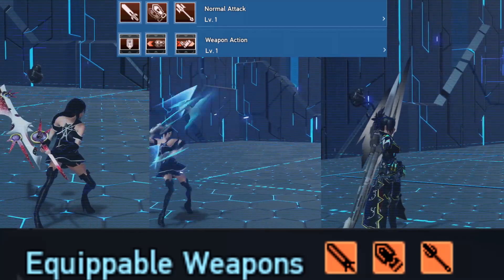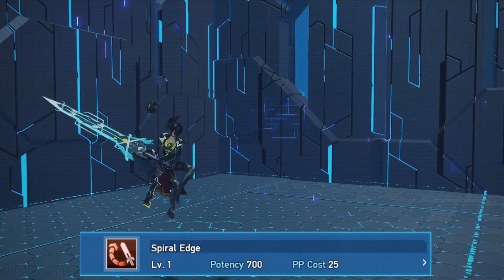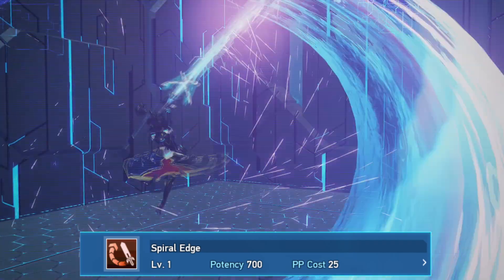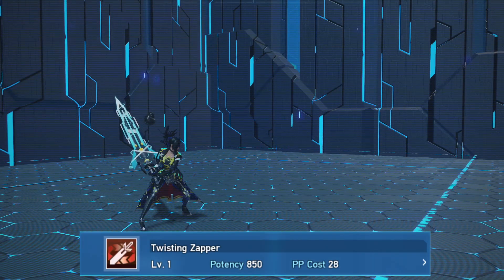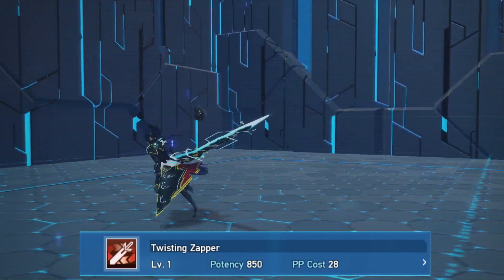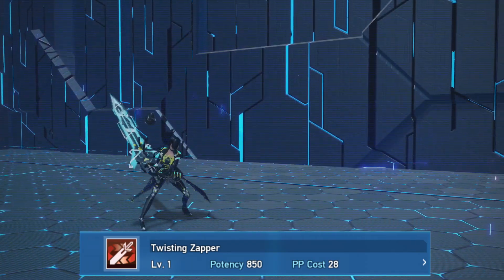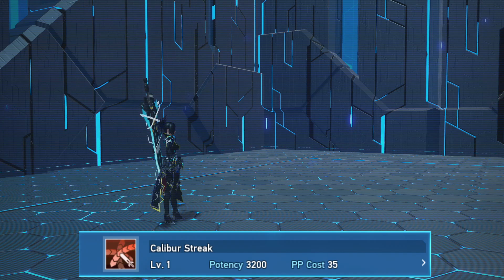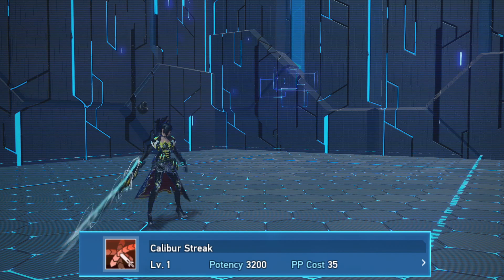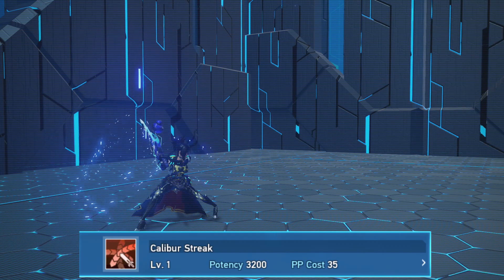Each weapon has three photon arts. Spiral Edge is a vertical slash photon art that lets you slash upwards and lifts your character from the ground. Twisting Zapper is an AoE spin and wind attack that lets you move forward while attacking the enemies. You can also charge these two PAs to produce a better result.